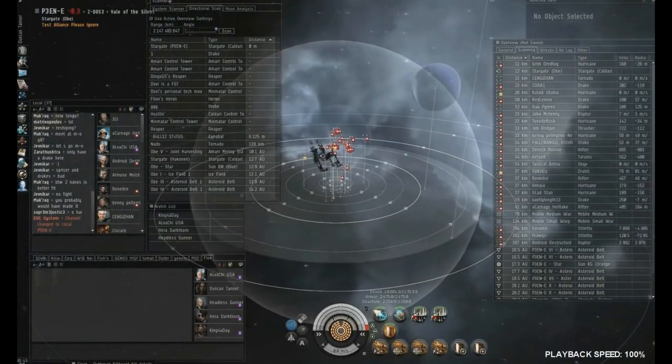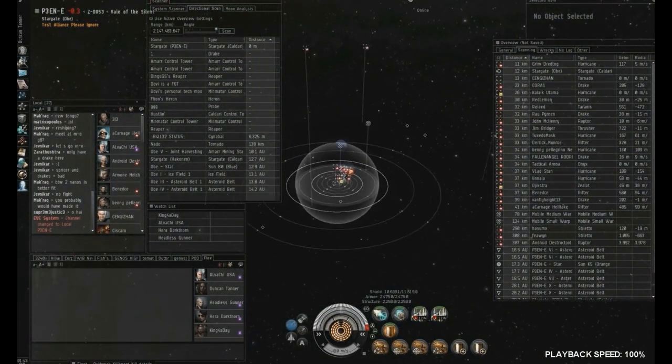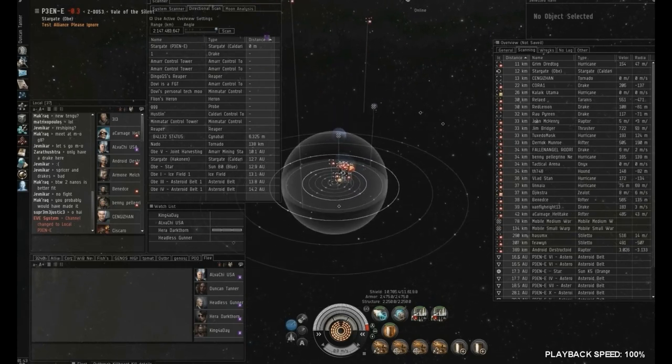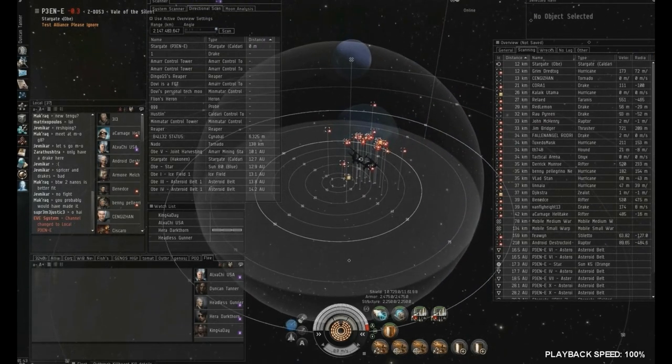You're going to see our Hurricane warp in and go to a bounce — shown by the purple square in the top left of your screen. He's going to a bounce because he doesn't want to go directly to a bubble. If he warps at 100 to the gate from a celestial, he might just get pulled into a bubble.